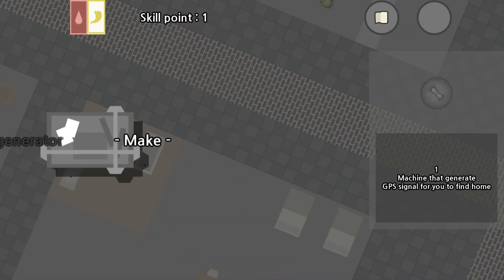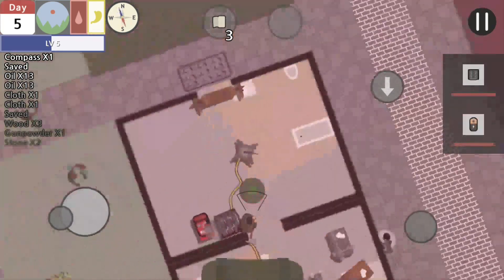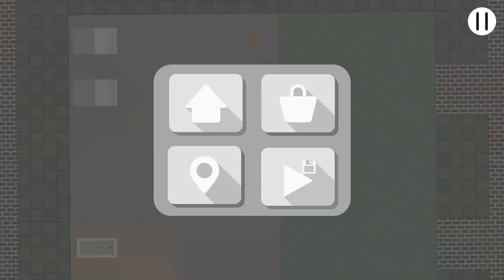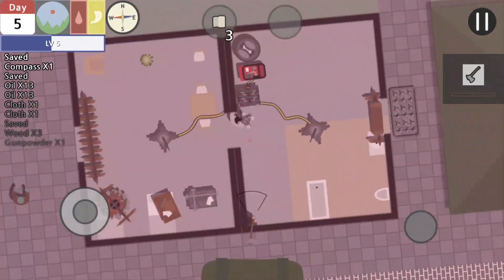After you make that, you just place it down in your base somewhere near electricity. I have a power pack and an oil generator going there.